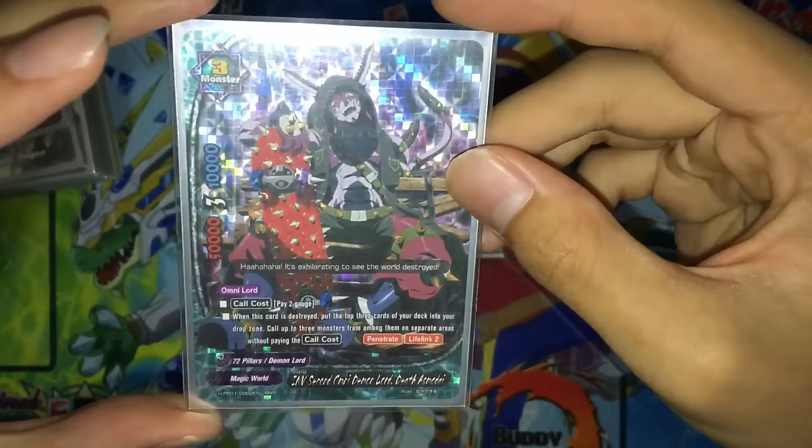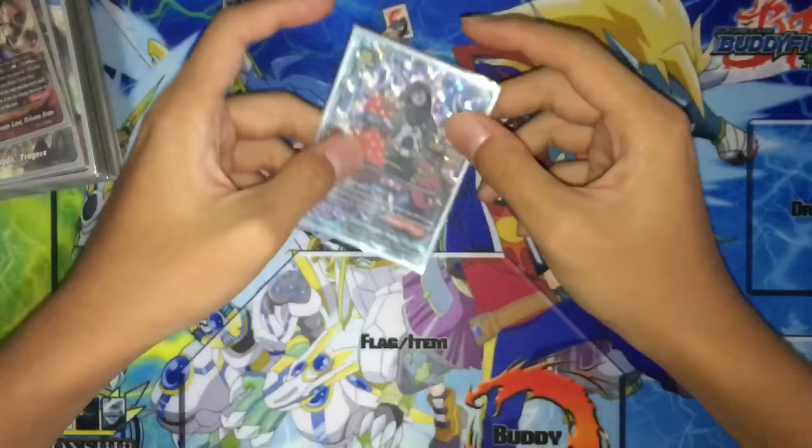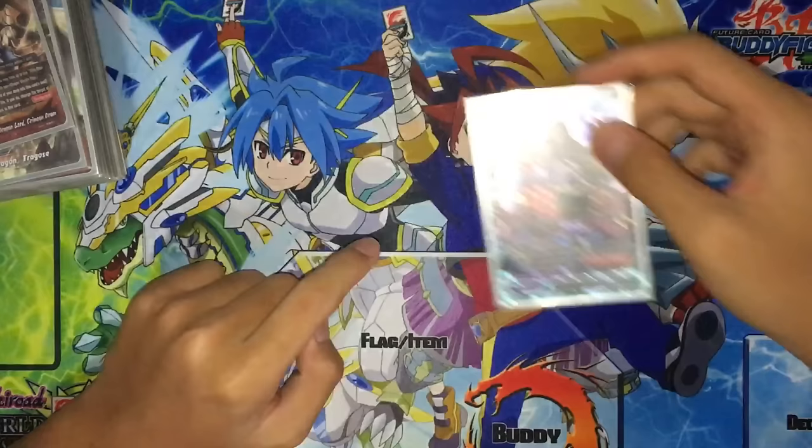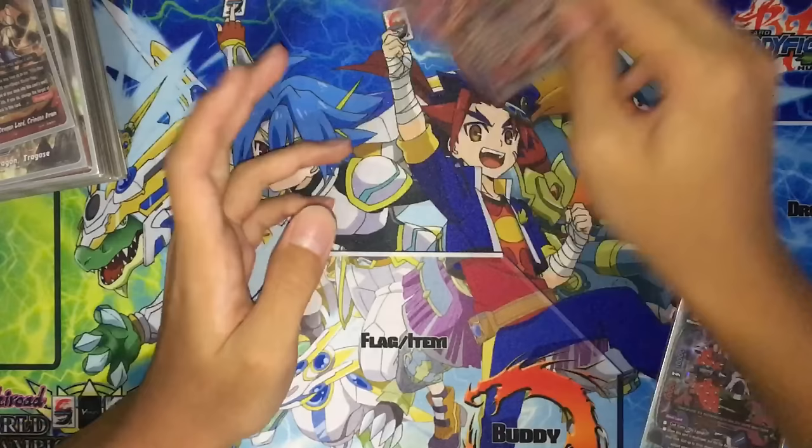Moving on to size 3. One copy of Inverse Second Omni Demon Lord Asmodei — Death Asmodei. Basically, pay 2 gauge when this card is destroyed, put the top 3 cards of your deck into your drop zone, and call up to 3 monsters from among those cards without paying the call cost. You can call him in the center in early game to tank. After he dies, if you reveal 3 cards and get Azidakas, you can just call them without paying the call cost.